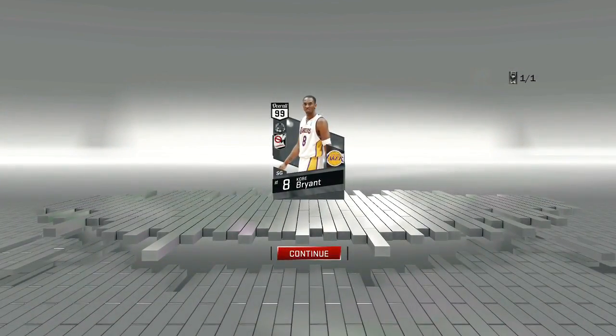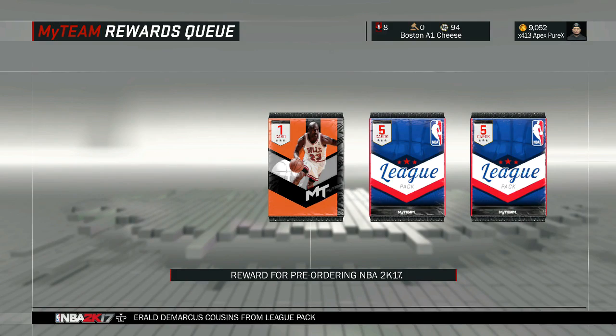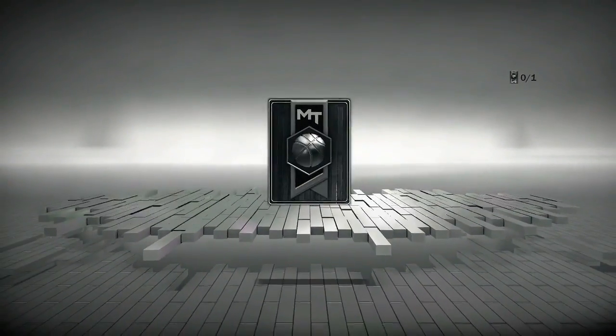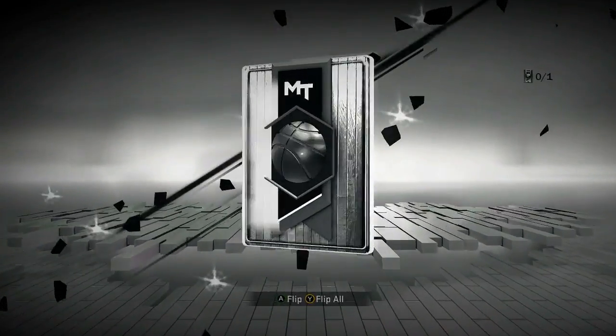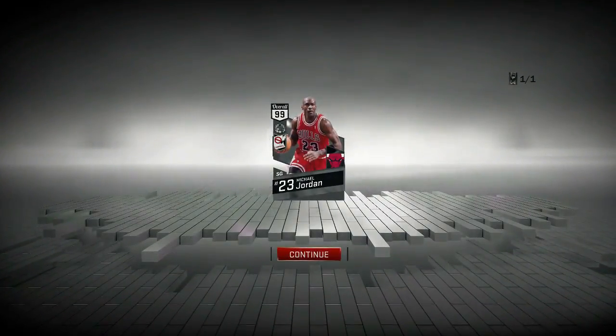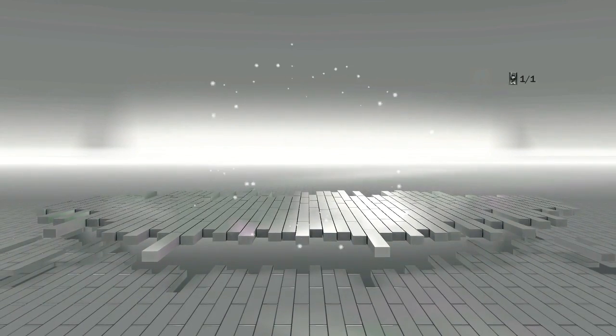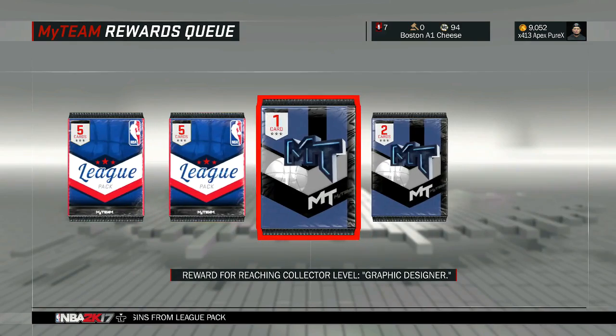We have the 99 overall Kobe Bryant. The other card I pulled must have been a trial card too, because it had the no contracts symbol to the left — and we have the 99 overall Michael Jordan. Can't wait to add those two to my lineup.